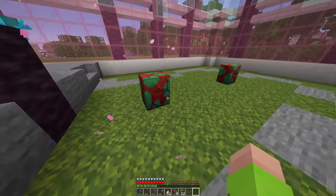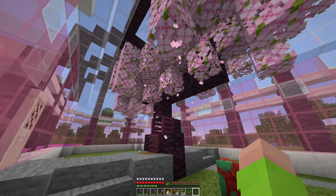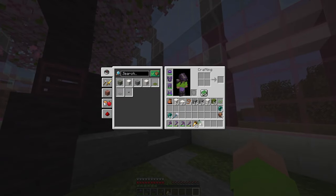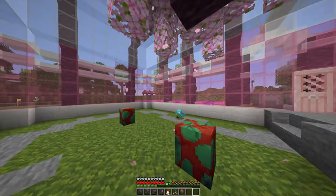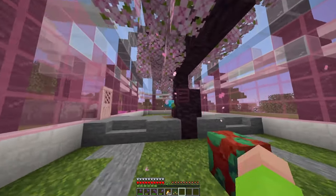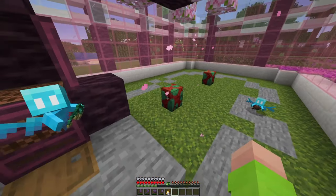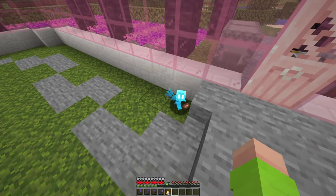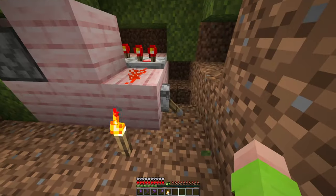Oh wow, these guys are already cracking the shell. That is faster than I thought it'd be. I want to give these two guys some of the seed pod things — give you the pitcher pod. And give you a torch flower seed. So now whenever these sniffers sniff up a seed, they should be picked up by the allay and then thrown into here once I actually turn it on.